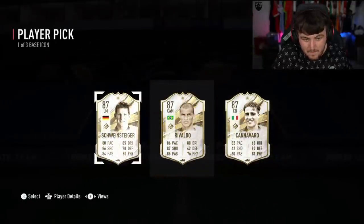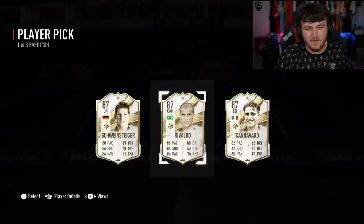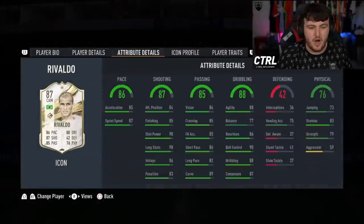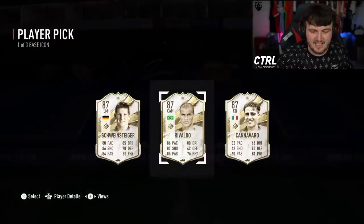I thought it wouldn't be that much because he's only got 80 pace, but that's insane. I don't think you'll get anything good — you have World Cup R9 untradeable. Schweinsteiger I'd be happy with. Cannavaro, Rivaldo. Two-star weak foot lets that Rivaldo card down. If he had four-star weak foot, this card is worth so much more, but two-star weak foot — it's a very mid player pick.